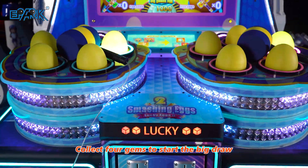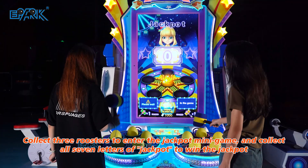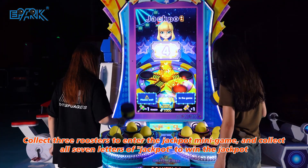Collect four gems to start the big draw. Collect three roosters to enter the jackpot minigame, and collect all seven letters of jackpot to win the jackpot.